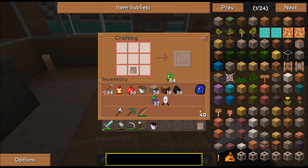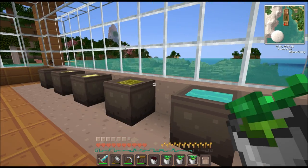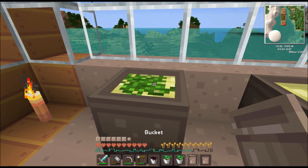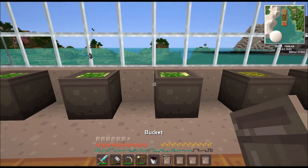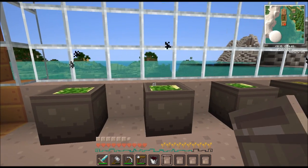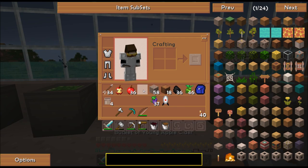We need some bushels of hops. There we go. You take the hops and put it — you just do one — and you put it on top of that and this will cook. Then we will get our ale, which we can make into beer.